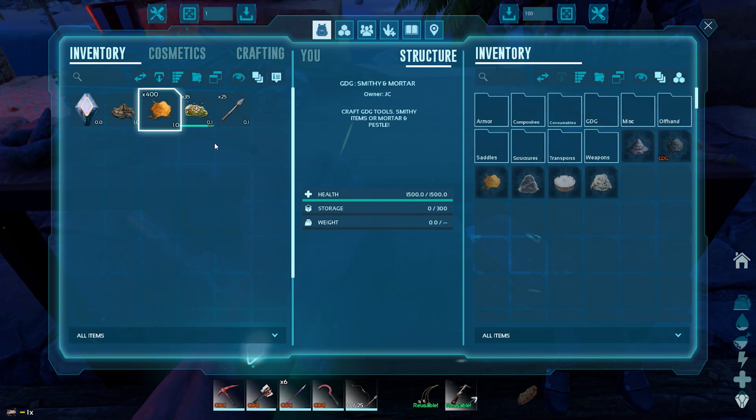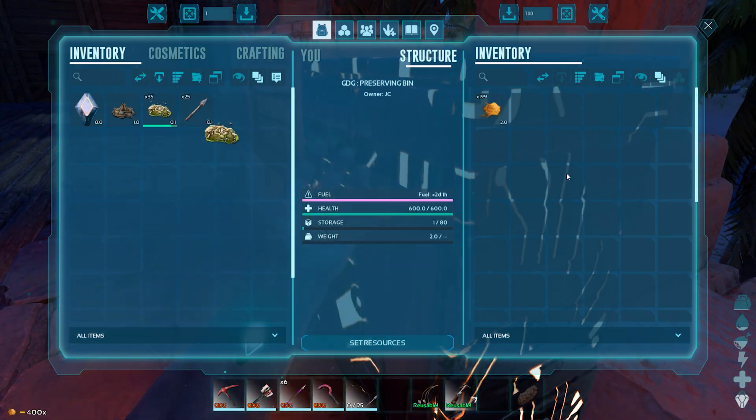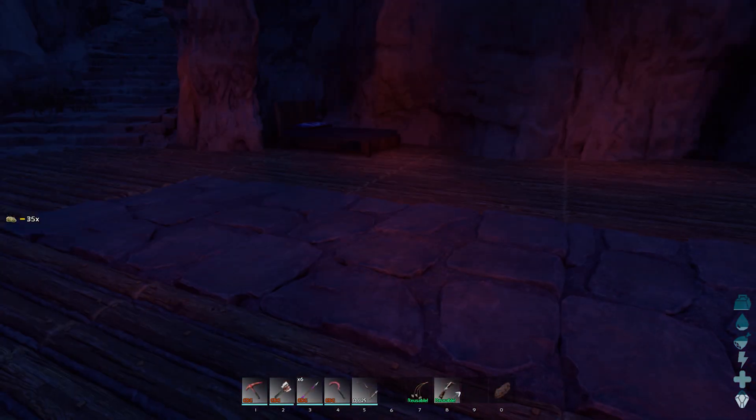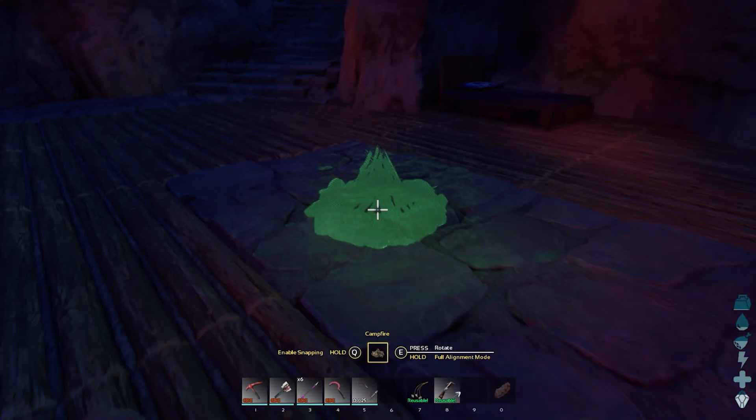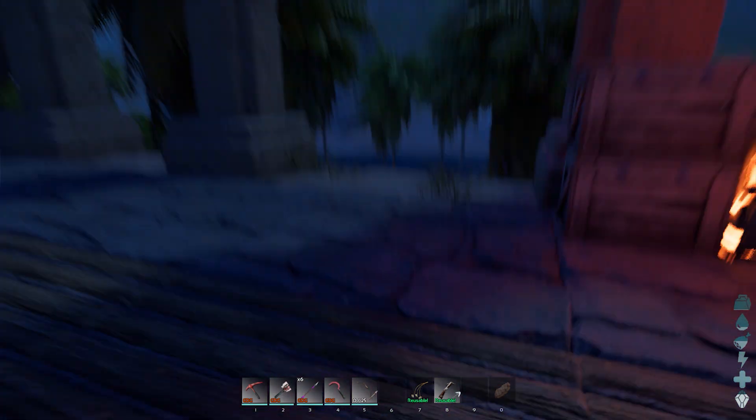That's amazing, I'm happy with it. We're gonna put that in there and we'll put the rest of this spark powder in there - done. Also, why is the fireplace in my inventory? I don't recall, but I feel like we're gonna plop it down. Looks great, okay. I'm happy with that, it is a win. Go team success.